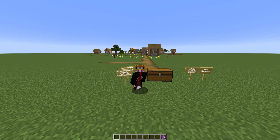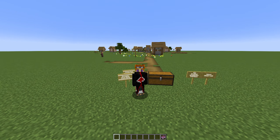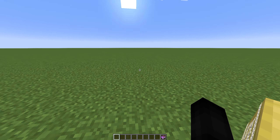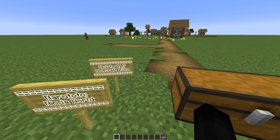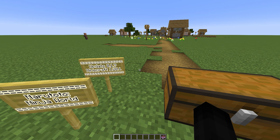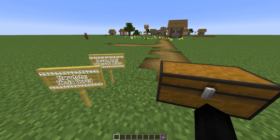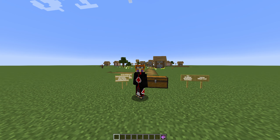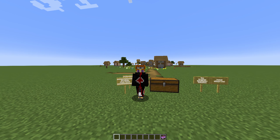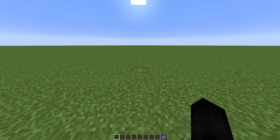Hey guys, Austin here and welcome back to another Minecraft Mod Showcase Update video. We are back again with the Naruto Mod Ninja World. It has updated to version 0.1.7 for Minecraft 1.20.2 and has added a bunch more content to the mod, even more so than last time. If you're excited for this update, consider leaving a like, subscribing if you're new, and let's get into all the new changes and additions. Be sure to also leave a comment on what new feature is your favorite.